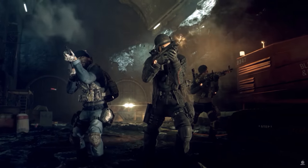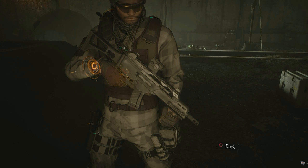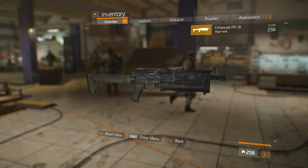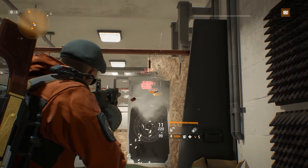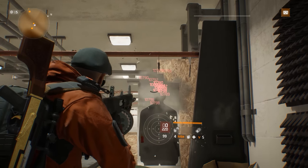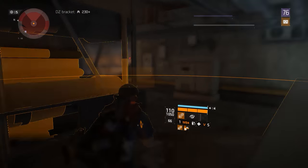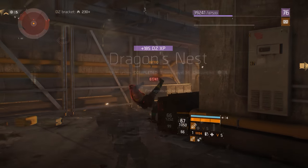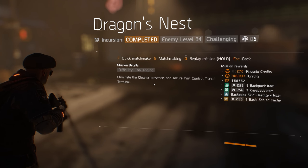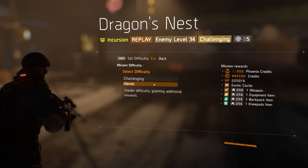A new assortment of weapons was added to our arsenals in this update, including the G36 assault rifle, SVD marksman rifle, PP19 submachine gun, and X45 pistol. The Showstopper AA-12 full auto shotgun, which was coded into the game in Update 1.2, could now also be acquired by agents. Both Hudson Refugee Camp and Queens Tunnel Camp missions received an option to select Challenge difficulty, and Falcon Lost, Clear Sky, and Dragon's Nest incursions received the hardest difficulty to date — Heroic mode.